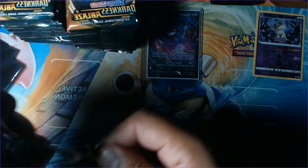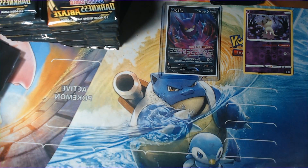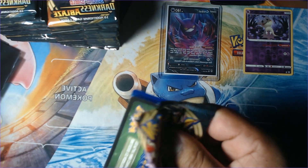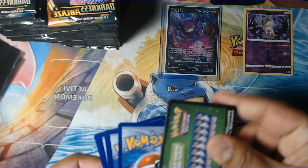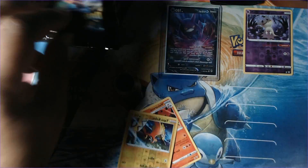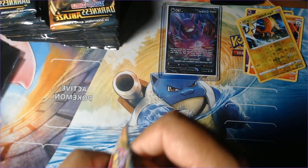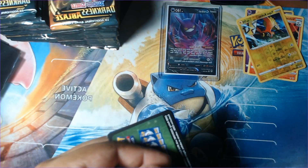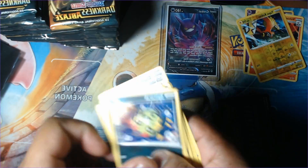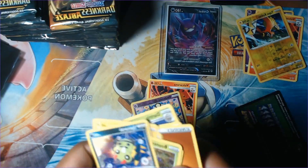Here we go, next pack, and we're gonna see a green code. For these videos, guys, when we're getting green codes, we just take the two rares and the foil out and move them to the side immediately. Another green code - we go down there, turn the pack over, grab the two rares and the foil, toss the rest.